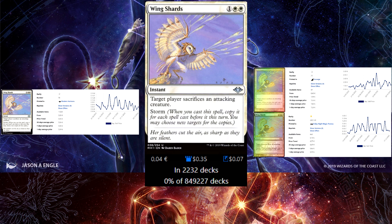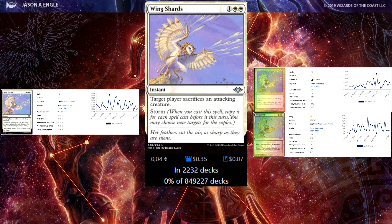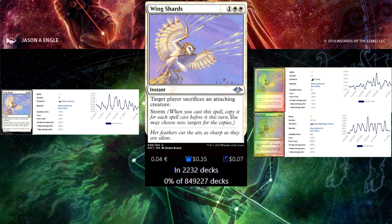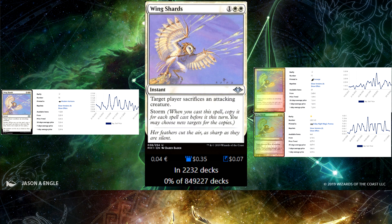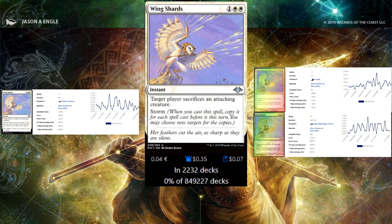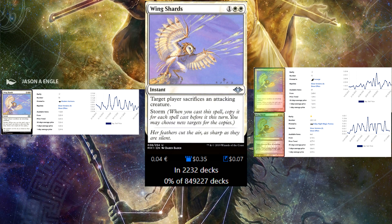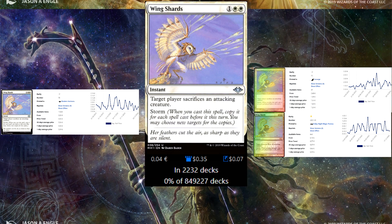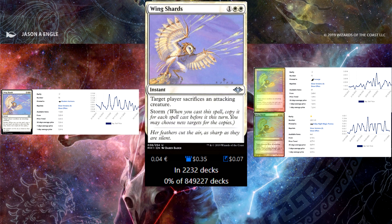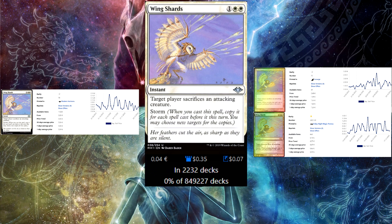Last out of the white cards are Wing Shards — 3 mana instant. Target player sacrifices an attacking creature with Storm. So if someone has played any cards pre-combat, or you can politick your way into someone casting a cantrip, you can use this both politically and as a defense. For 3 mana against someone attacking with a huge threat, some huge flyer or dragon or even a Voltron commander, this one is great protection.